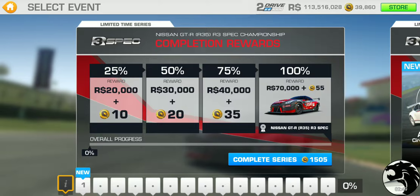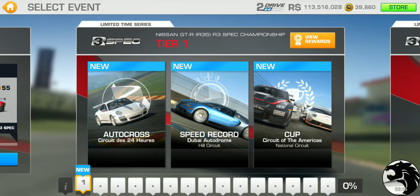Upon completing the limited time series, you can race this car in the bonus series in the elite career section. If you want to complete the event right away using gold, it'll cost you 1,505 gold. This is the most expensive car of the current release group.